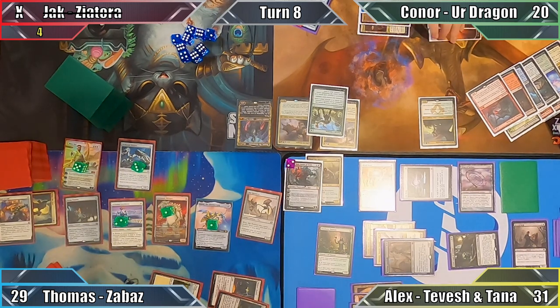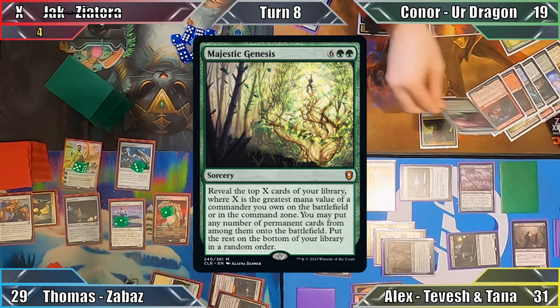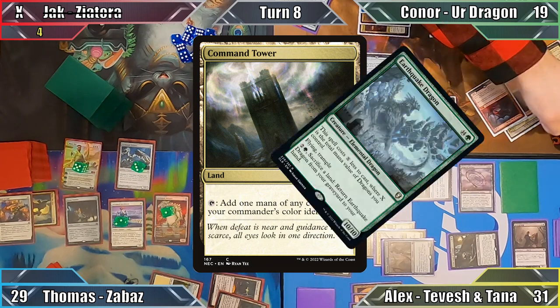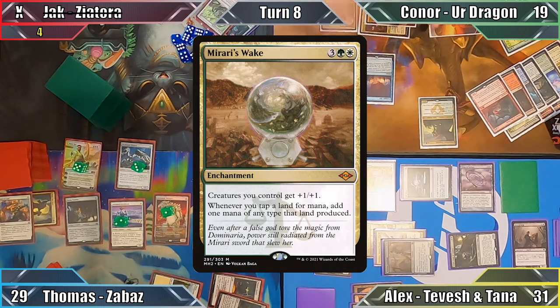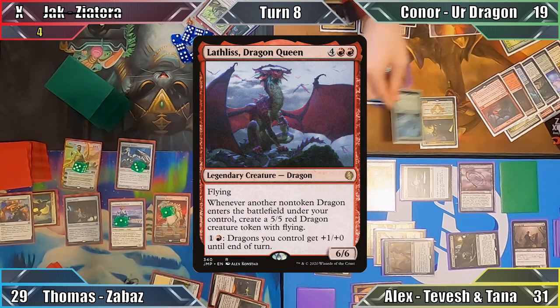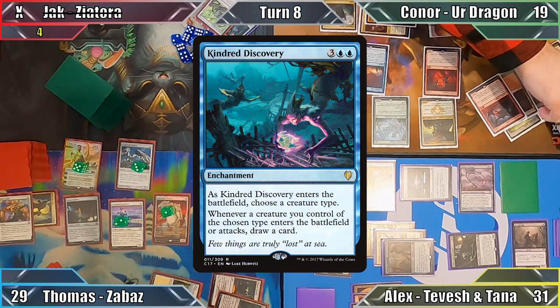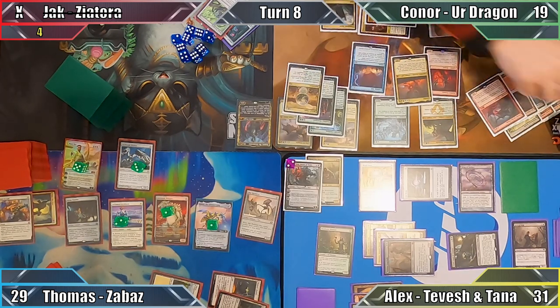Connor starts his turn by taking one damage from his Mana Confluence to cast Majestic Genesis. He reveals the top nine cards of his library, putting Zendikar Resurgent, Command Tower, Earthquake Dragon, Balefire Dragon, Tiamat, Mirari's Wake, Laughless Dragon Queen, and Kindred Discovery into play, drawing twelve cards thanks to the combined effects of Teemer Ascendancy, Garruk's Uprising, and Kindred Discovery.